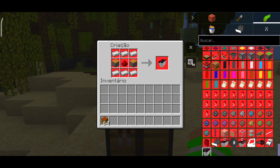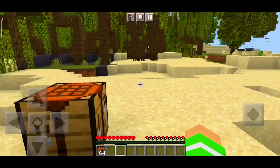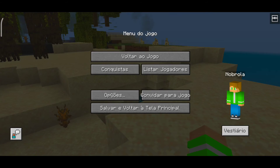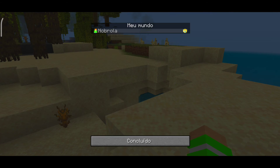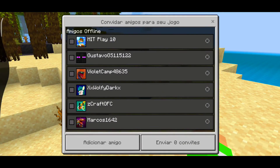Por exemplo, esse motor aqui vai precisar ali de ferro, e por aí vai — um addon de craft de carro. É muito legal esse addonzinho. Os craft tão tudo direitinho aqui funcionando. Como eu falei, só funciona com addon que tem craft. E vai mudar aqui então a interface — lista aqui de jogadores, as conquistas, convidar para jogo aqui também. Vai mudar, e por aí vai.